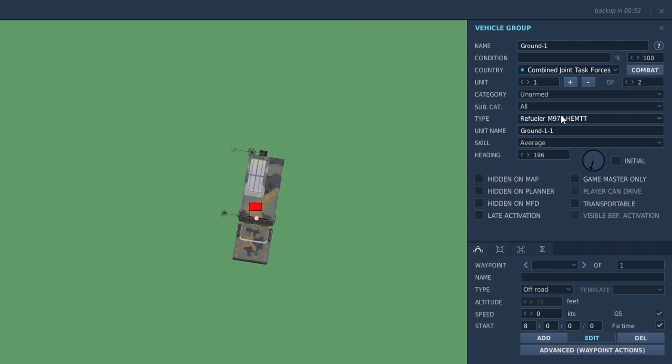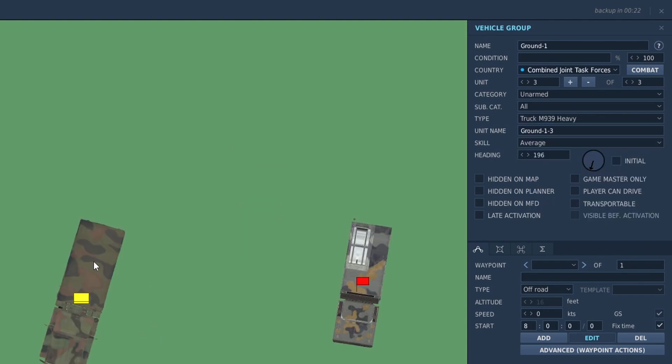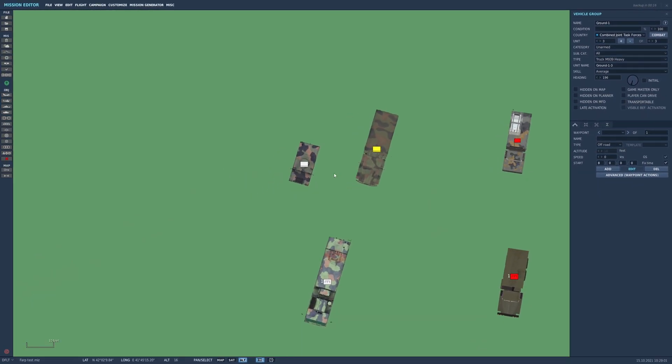So you've got fuel and ATC, but you can't rearm anything. To add ammo for blue, you used to use the M818, but that's now been replaced by the M939 Heavy. That will give your blue FARP full functionality — ATC, ammo, and fuel.